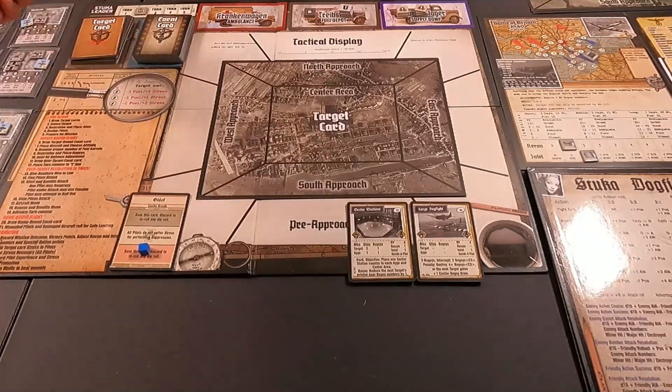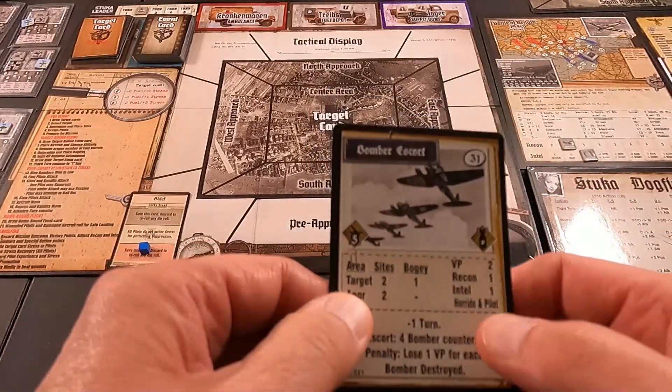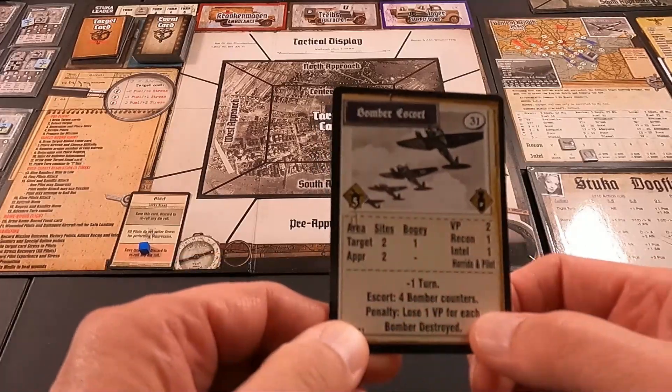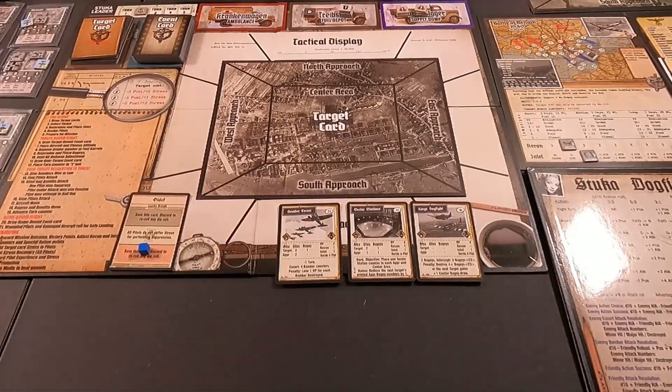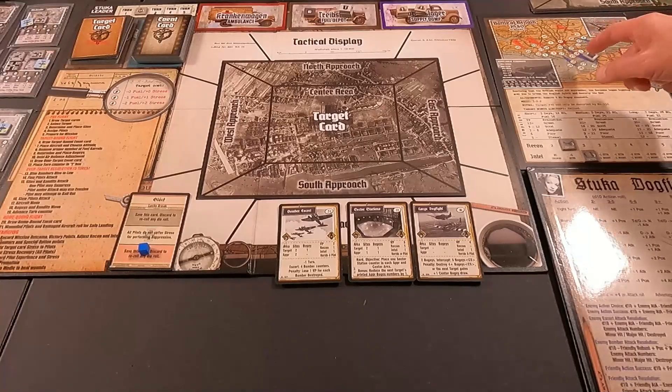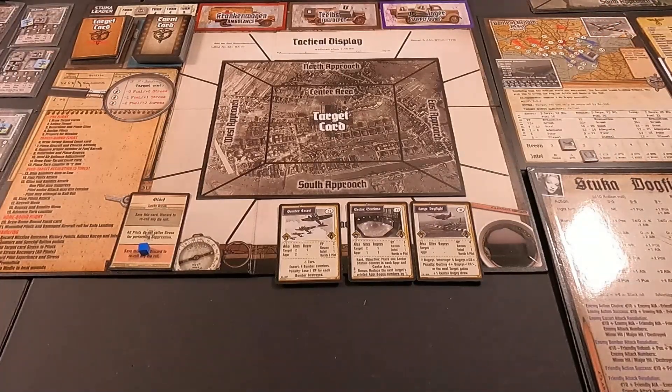Third card: bomber escort. Get two victory points, escort four bomber counters, lose one victory point for each one lost. Five aircraft — 31, 11 is red, 16 is red, and 31 is orange, so one fuel and one stress. I can fly five on that one, which is all five of my fighters. But I should probably sit one out and just take four of them.